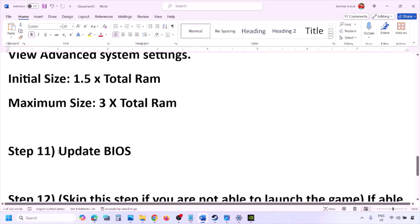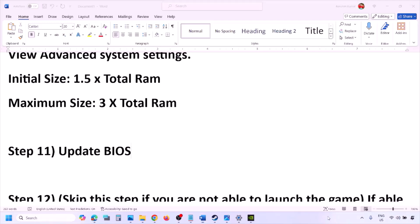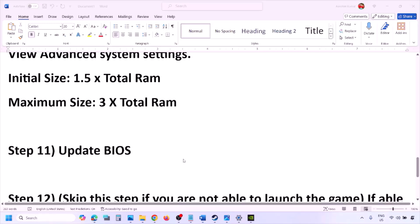The next step is to update the system BIOS. Go to your system manufacturer's website — for example, Dell website for Dell computers, Lenovo website for Lenovo. Select your model number and find the latest BIOS update in the software and download page. Download and install the BIOS. For laptops, make sure the battery is above 10% and the AC adapter is connected before updating. During the BIOS update your system will restart — do not unplug the power cable. After the update, log into the computer and launch the game.